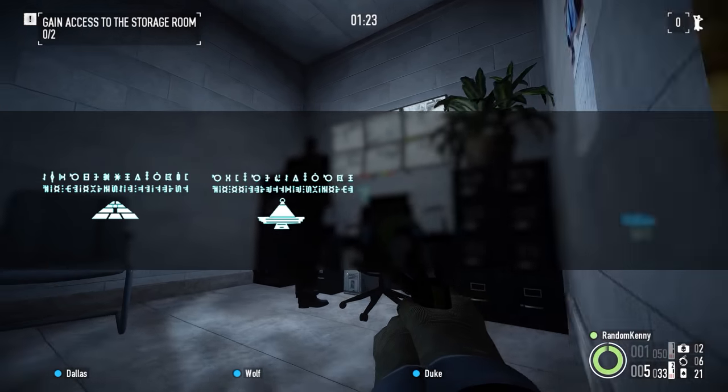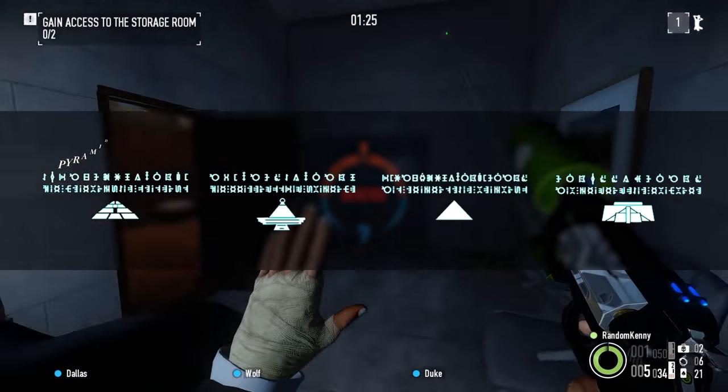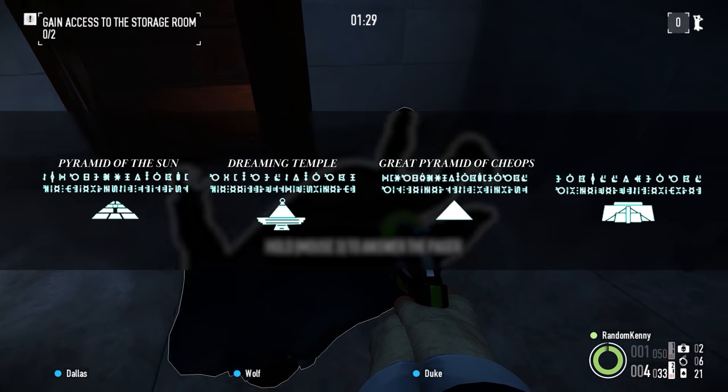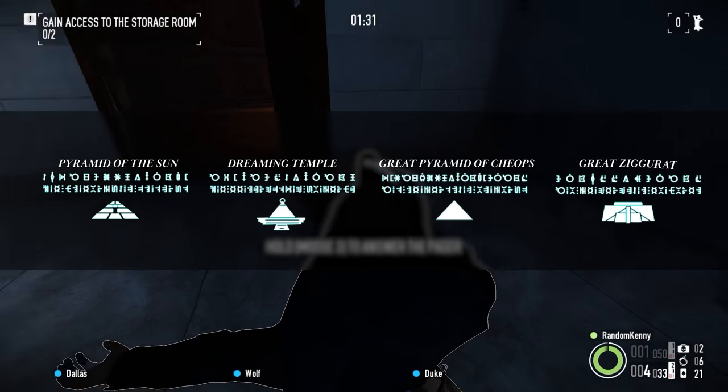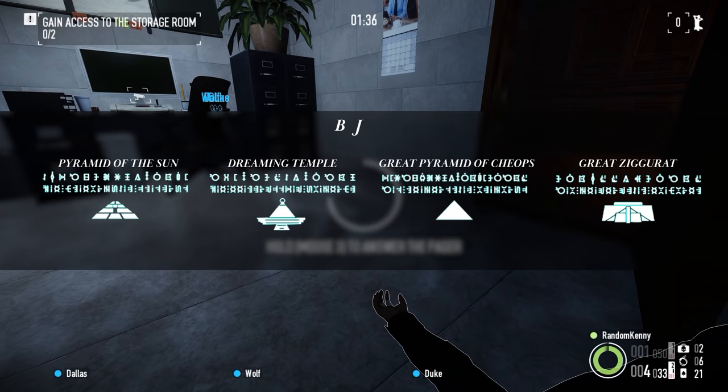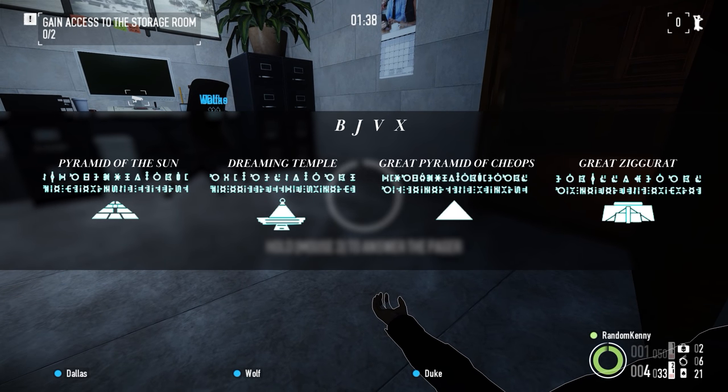Next we have four pyramids: the Pyramid of the Sun, the Dreaming Temple, the Great Pyramid of Cheops, and the Great Ziggurat. This helps fill out our cipher. Now we're only missing four letters: B, J, V, and X.